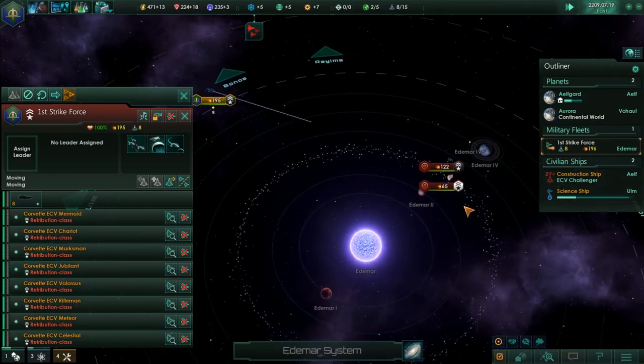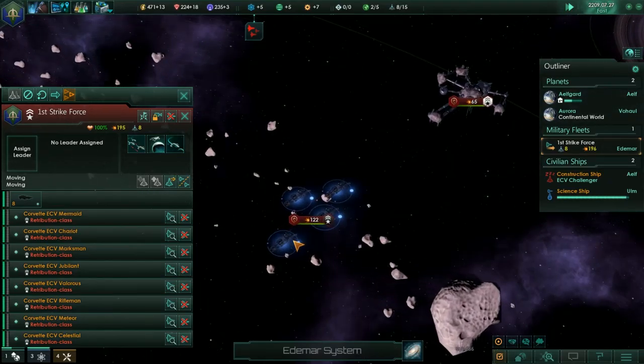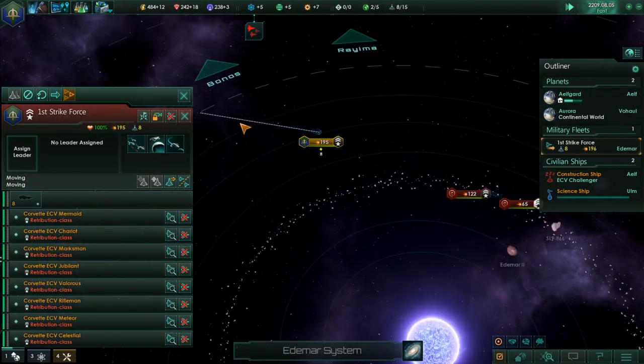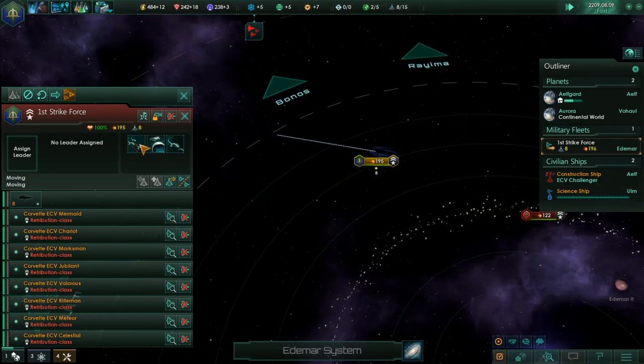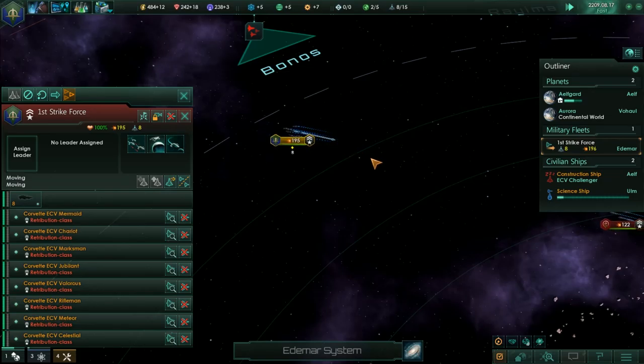We're going to come out to about halfway — trigger their response here from these four ships, which are fully repaired now. Retreat to the edge of the system, and then turn around at the edge.